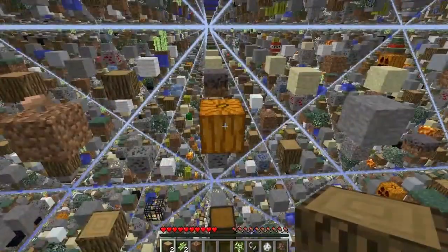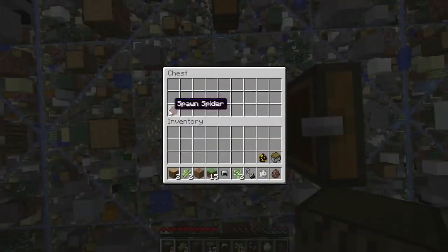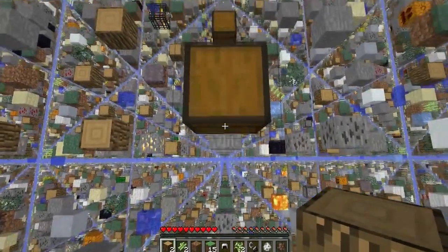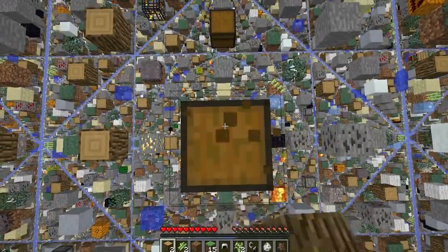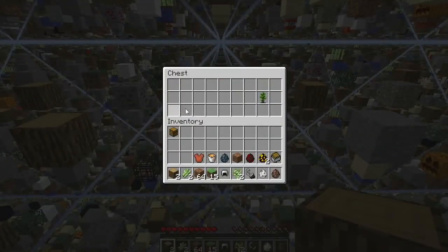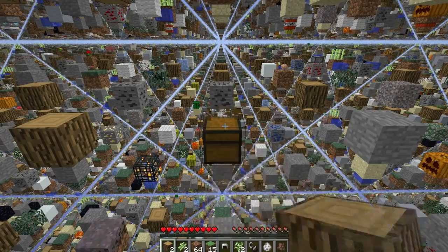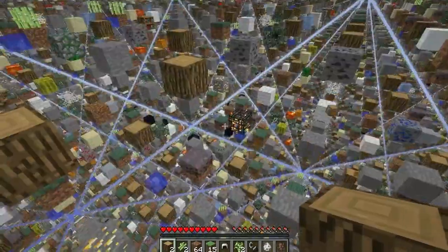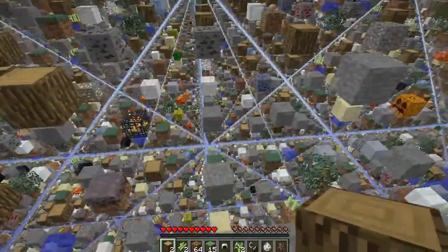There's two chests here, so that's good. Fifteen grass blocks — I guess that's better than nothing. A max stack would be perfect. Wow, I got lucky there! That was nice. This means I can start building my platform and stuff.